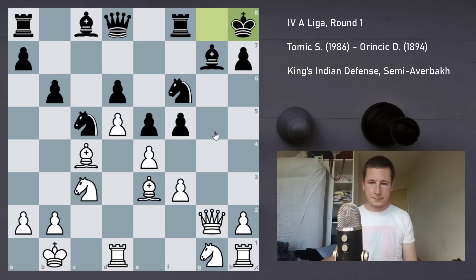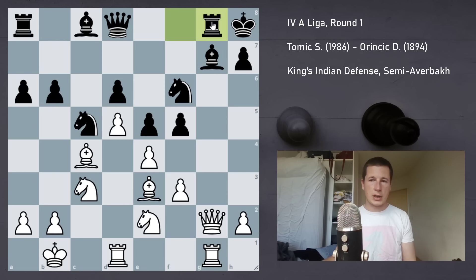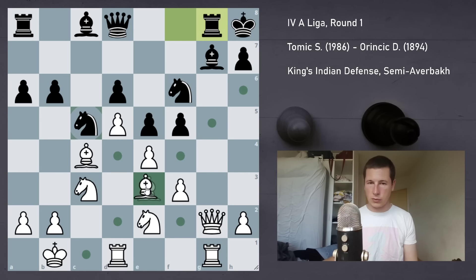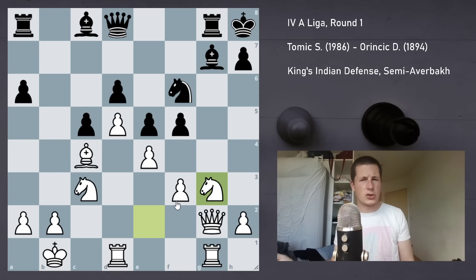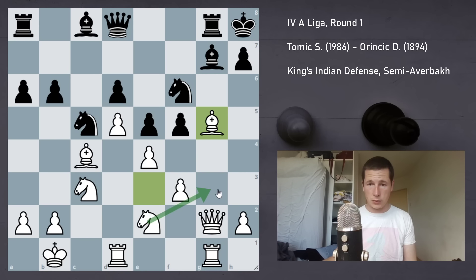He played Kh8. I played Ng2, and he played a6 — probably wanting to go b5, b4, but I think that's pretty slow. Now I'm in control of the entire board. I played Rhg1; he has to defend, so Rg8. Now Bg5 — again I should have taken on c5, but I didn't consider it at all because he just takes with the b-pawn and the bishop is very bad. I played Bg5 because the knight's pinned and e4 is safe. My plan is Ng3 and take on f5, and by taking on f5 I basically get the e4 square for my c3 knight.